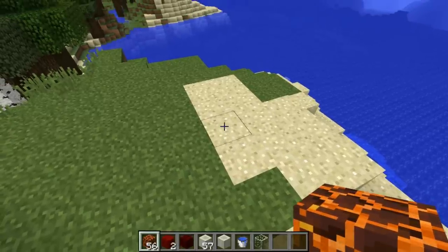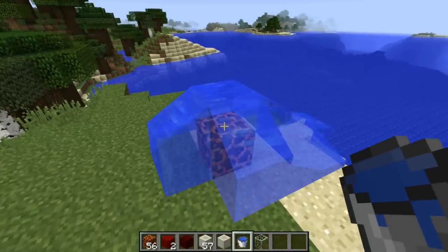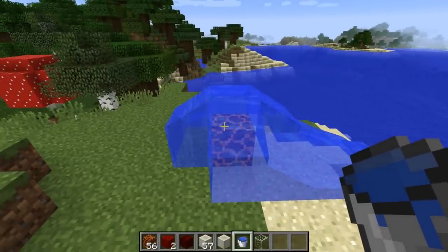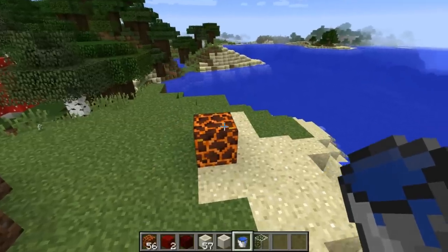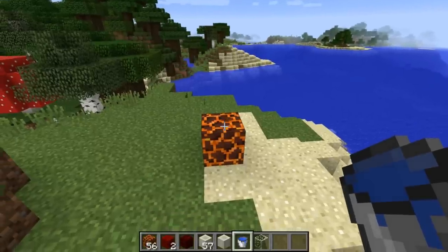Another cool thing about these magma blocks is that if you place a water source block on top of them, they will actually get rid of the water source block. After about 15-20 seconds, the magma block actually eliminates and vaporizes the water source block that is above it.